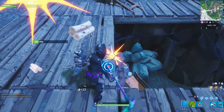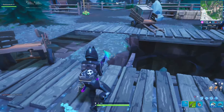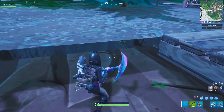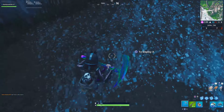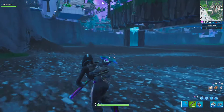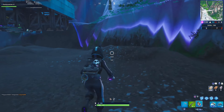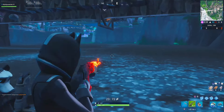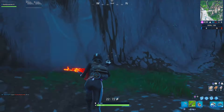This is the only floor you can break in the entire location — you can't break anything else. Once you break it, you'll see there's a little opening right here. Slide down here, you're going to take like 24 damage, so build before you hit the floor. There are a couple of death barriers — one right here, one right here, but none on the wall.